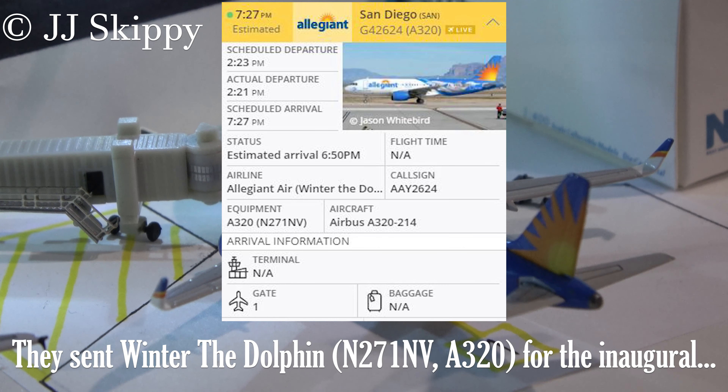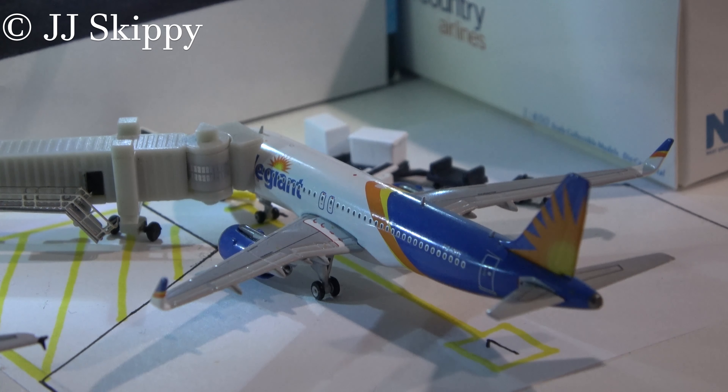They used the 319 on the inaugural flight. I don't have an Allegiant 319, though — I'll work to get one, but the only one I can find is the Gemini with charclets, which doesn't really exist yet for the Allegiant A319. But yeah, a pretty special flight. He arrived about 30 minutes ago, and he'll be getting bags on board and hopefully loaded up to go back to San Diego.